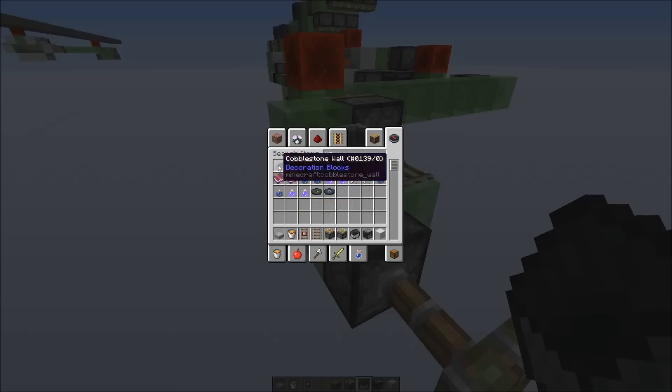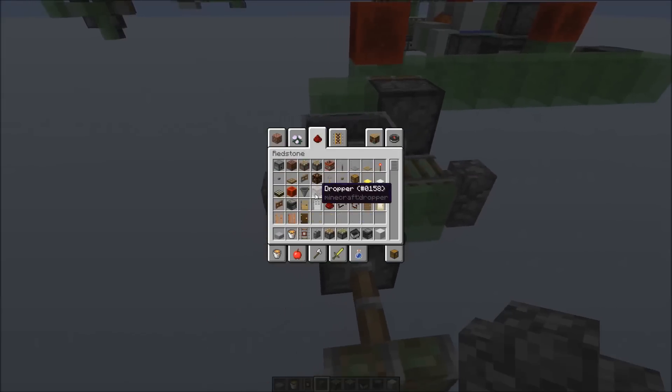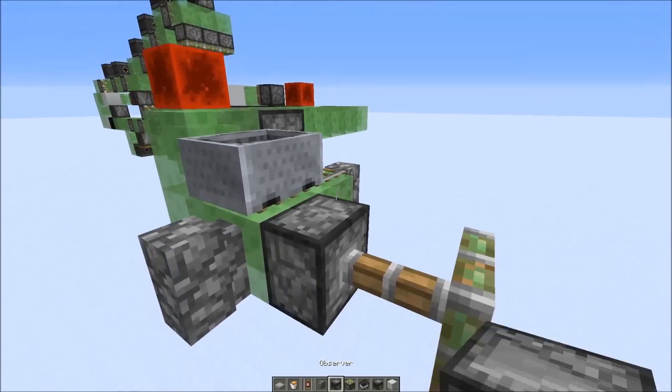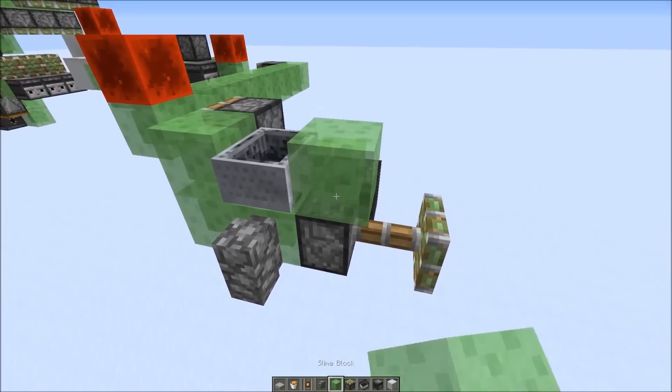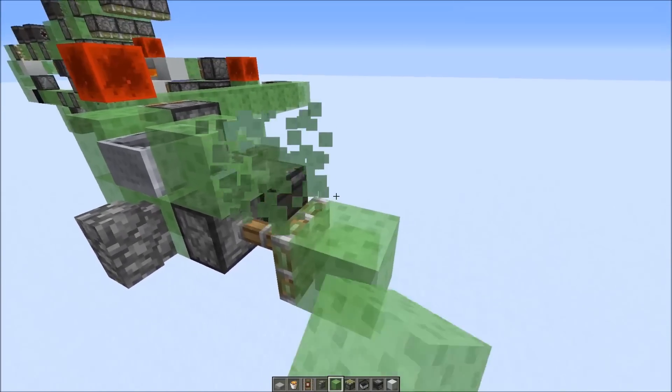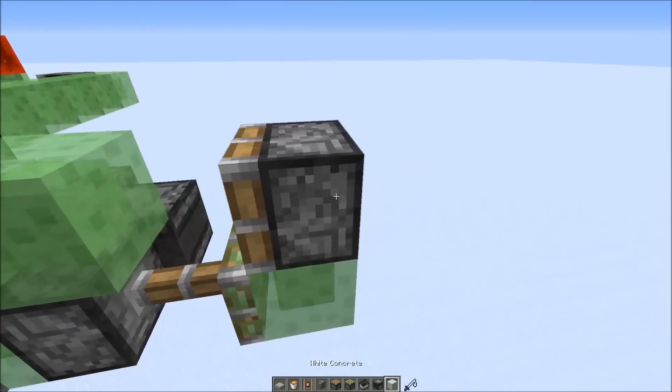Then we need a cobble wall on this side and right here, an observer block powering the sticky piston, and another slime block right there and here. Then another normal piston right there, and an observer.